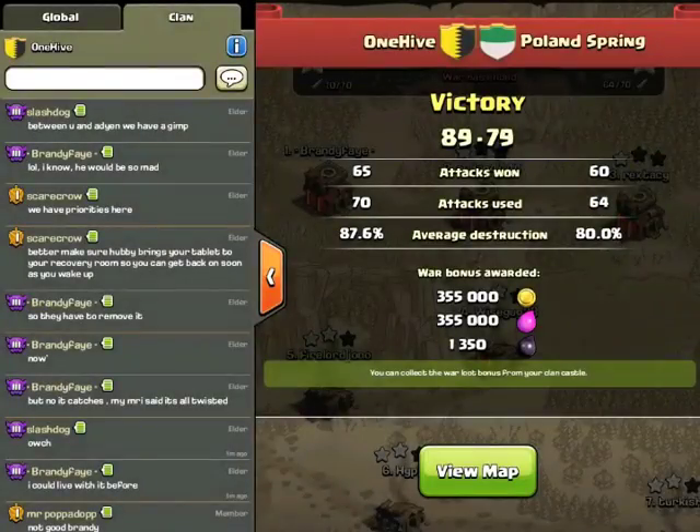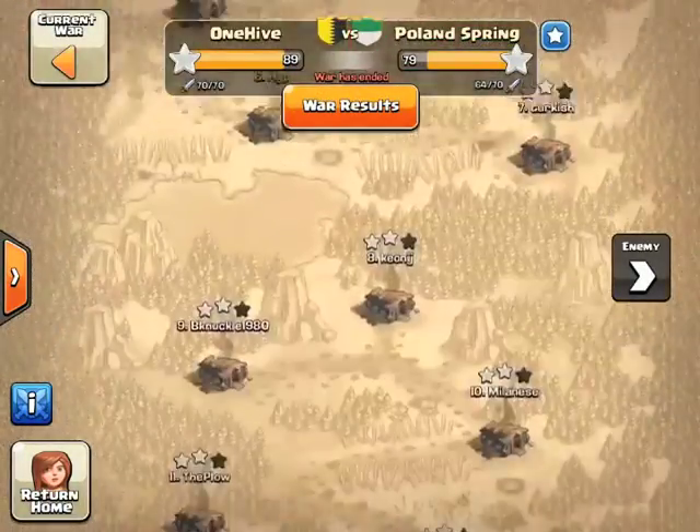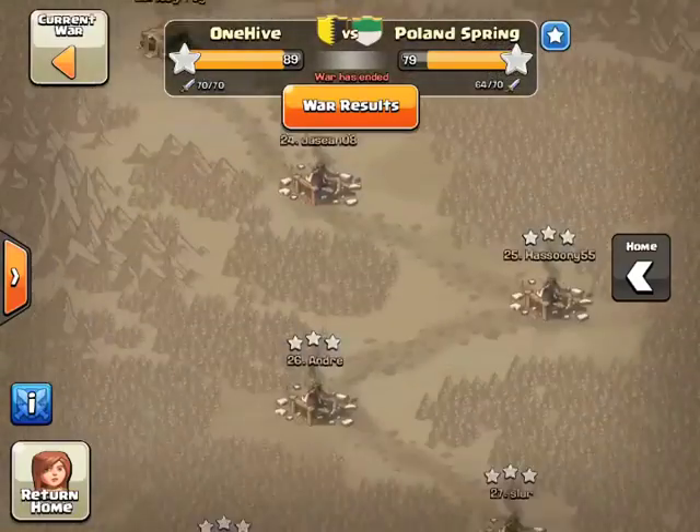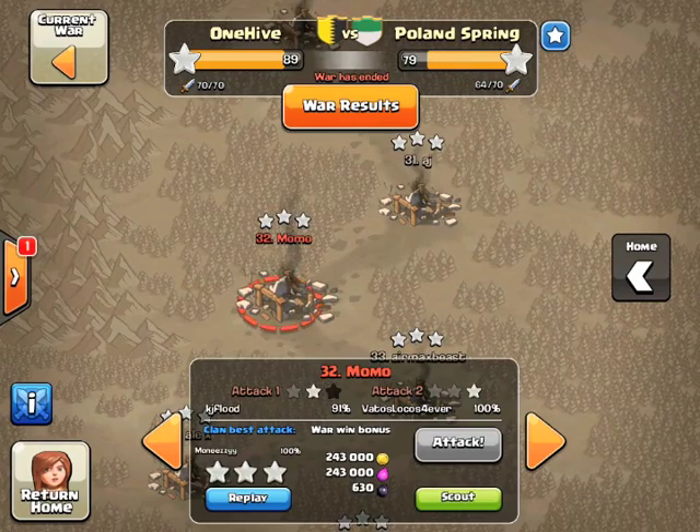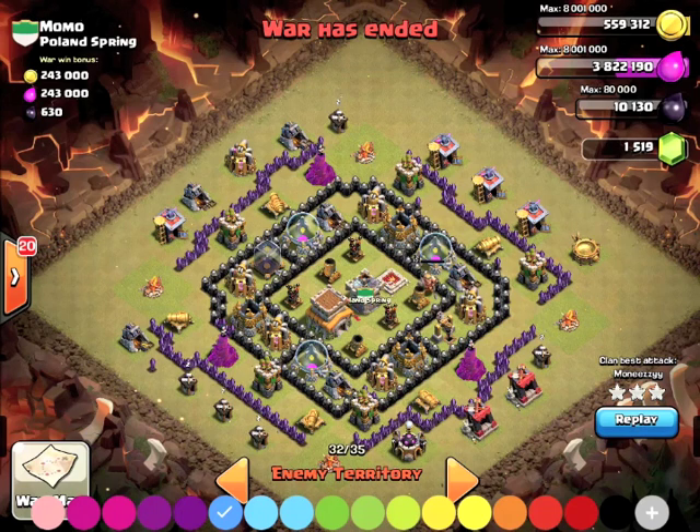As far as taking out clan war bases and getting those three stars that your clan needs, Money is going to be our model today because she's got it down. Both of the attacks we're showing are going to be her attacks, and we're going to break these bases down and show you how she did it. She comes in from the top of this base at like 10 or 11 o'clock, and that's what we're going to be watching.